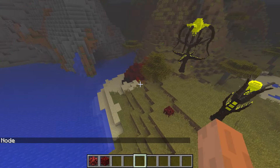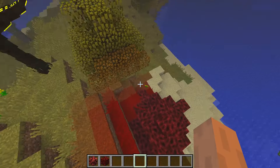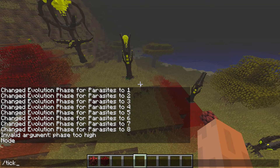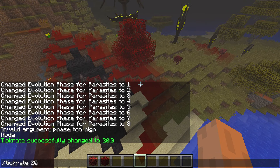Here it is — the node just appeared with a cool sound! Finally we have some infection. It's spreading. I guess we can change the tick rate to 20, or maybe to 200.